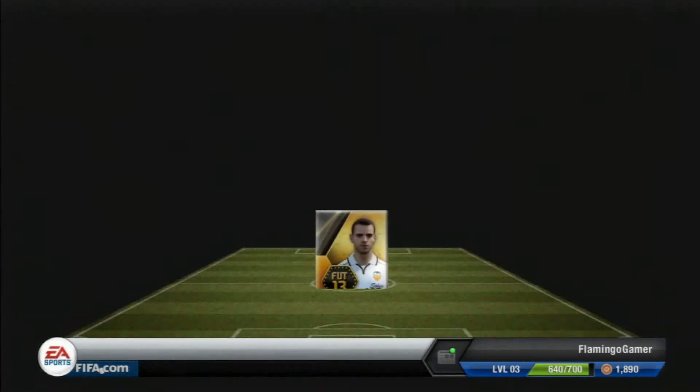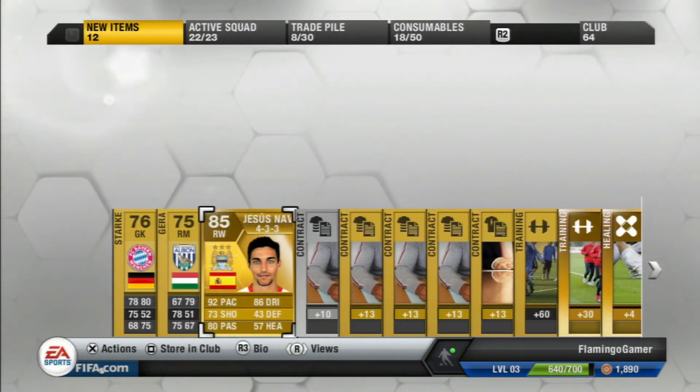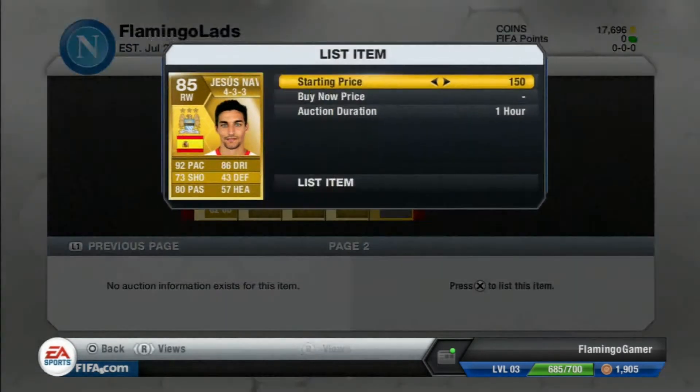The second pack I got was Jesus Navas, and luckily it was a Man City card — so it's like the transfer card. I was quite unaware of the price that Jesus goes for on the market. He goes for around 120k, which I had no idea about. I was absolutely mind-baffled and really impressed.